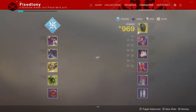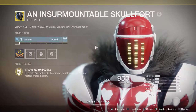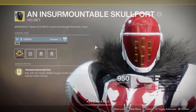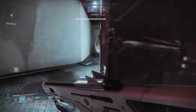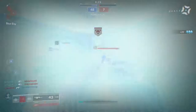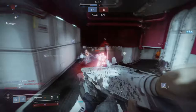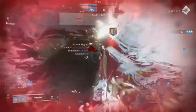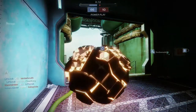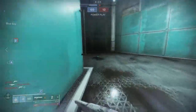Now let's look at the exotic we're pairing that with — Insurmountable Skullfort. The armor perk is called Transfusion Matrix: kills with arc melee abilities trigger health regeneration and restore melee energy. This is by far the dumbest thing I've seen — ever. It's a one-hit kill, and then you can just recharge it and get health from it. You essentially get a free one-hit kill with health regeneration and unlimited use if you use it correctly.